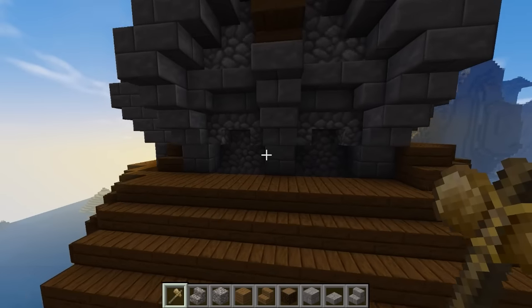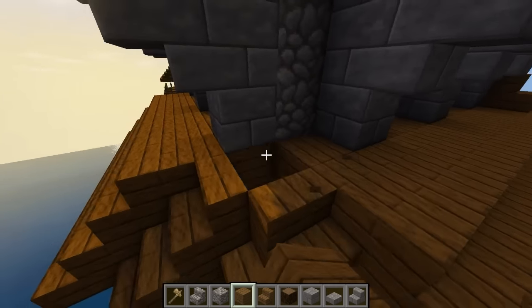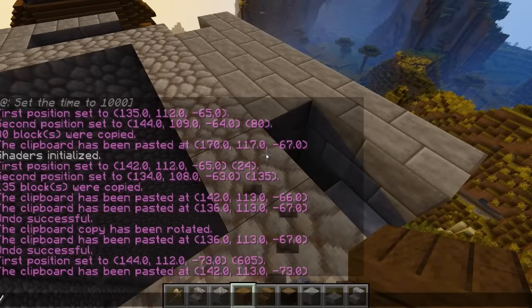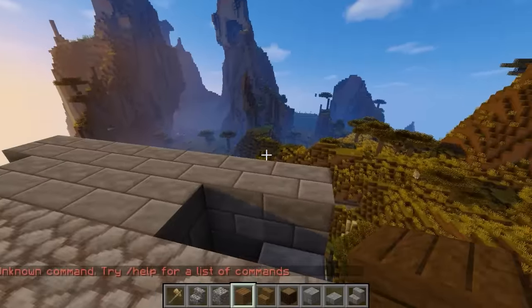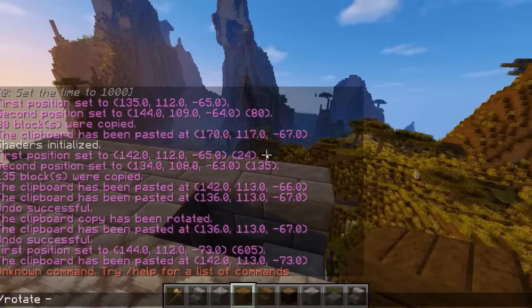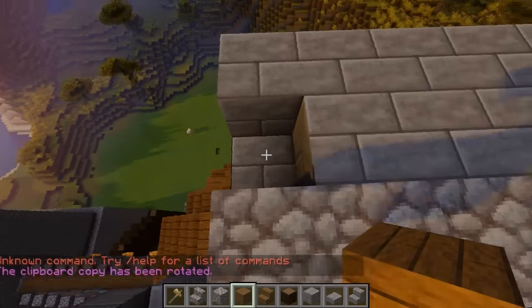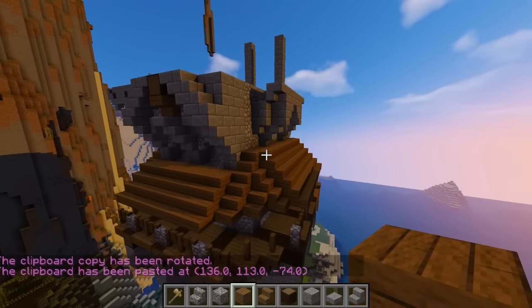So we're gonna go with this design, and afterwards we're still gonna have to come in here and fill in some of these little holes. Then we can get rid of that stuff and play around with the different designs in the corners. But first we just got to get this whole thing laid out. So we're gonna go ahead and rotate it again — rotate it negative 90 degrees, which means we're flipping it from that side to this side and then from this to this side. Rotate negative 90. And then this should give us enough room to just be able to paste it down right here.